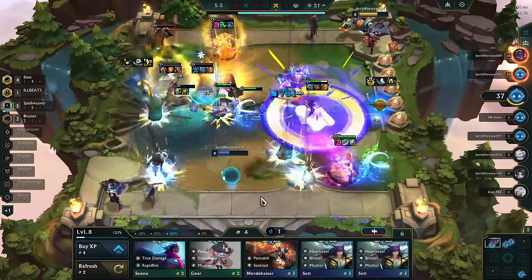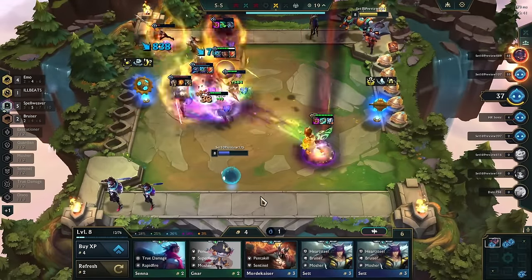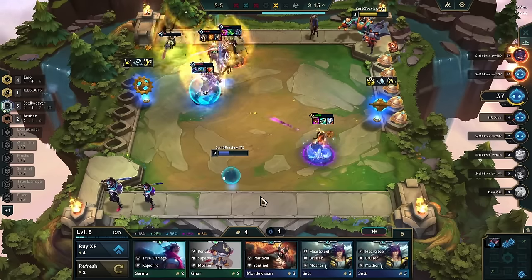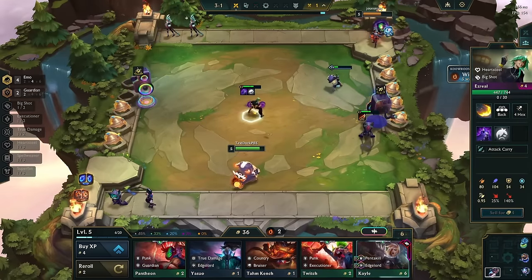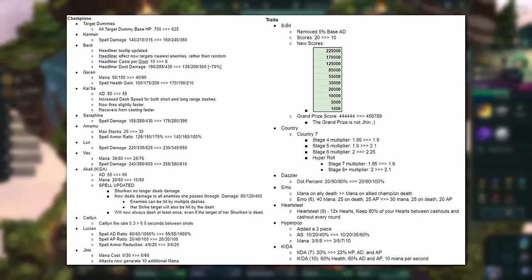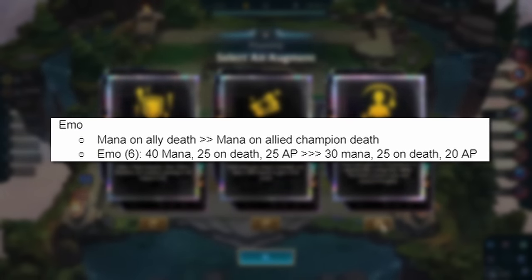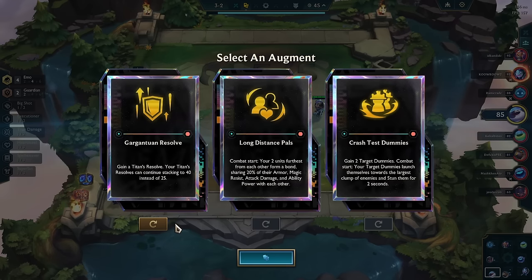Ilaoi is able to bring the tentacles back to life, but doing that would change them into summoned units and therefore the interaction didn't work anymore. But none of that matters, because all of this is gone. A few days into Set 10, Riot decided to change the emo trait from 'allies' to 'allied champions' to prevent players from abusing this mechanic.